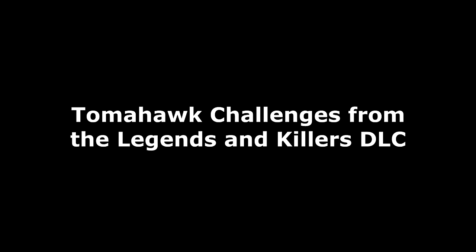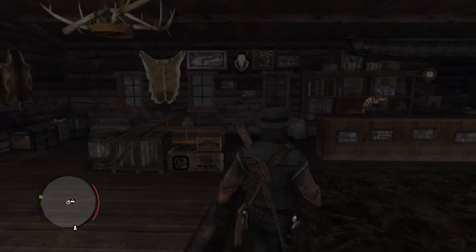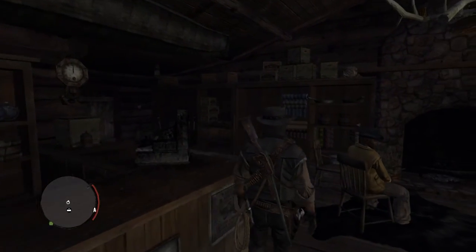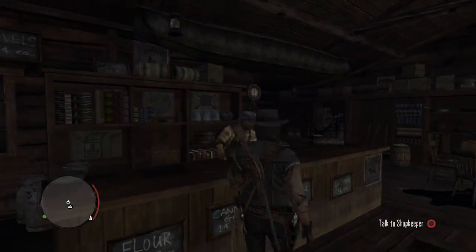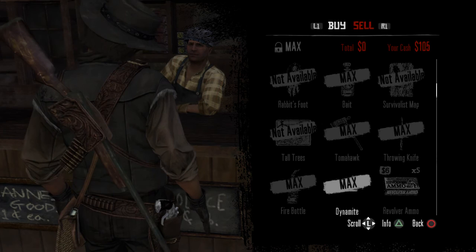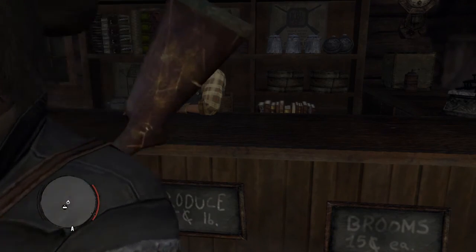The costumes don't have to be unlocked for 100%. Now we're going to go over to the Tomahawk challenges in single player from the Legends and Killers DLC pack. If you have that DLC, you'll have two extra ambient challenges. The first is the Tomahawk challenge. Rank 1 — you simply go to Mazanita Post and buy a Tomahawk from the store, and you'll complete that challenge right off the bat. That's like the easiest one.